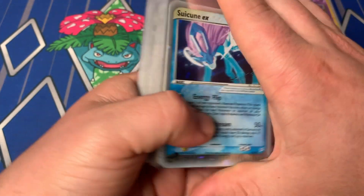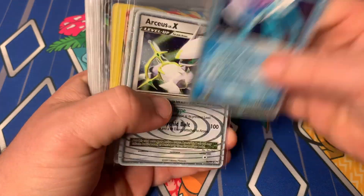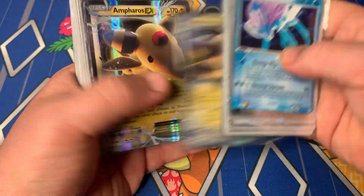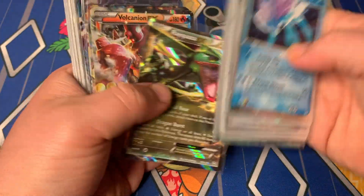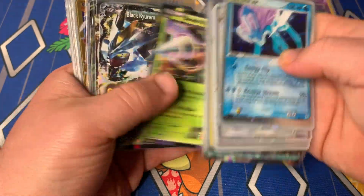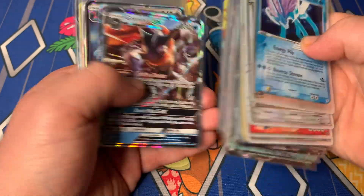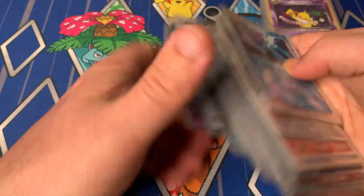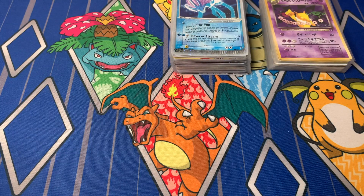Next up we have played condition. These cards are a little bit better condition than the previous ones — they just have significant whiteness and scratches on the holographic foil portion. Similar strategy to the damaged condition ones: all the bulkier cards I'll lot together and sell via an eBay auction, and some of the better cards I'll sell as singles on Whatnot. So there's all of those ones right there.